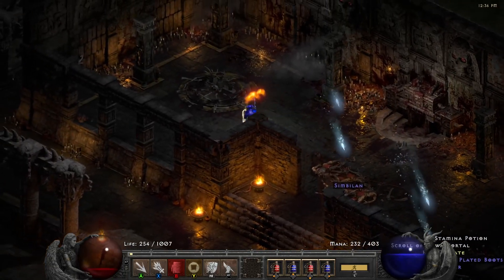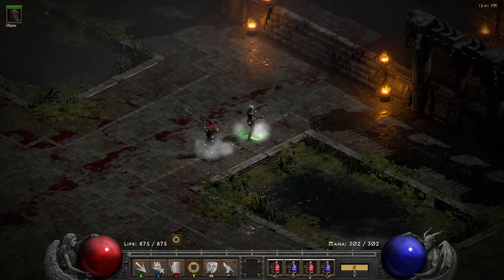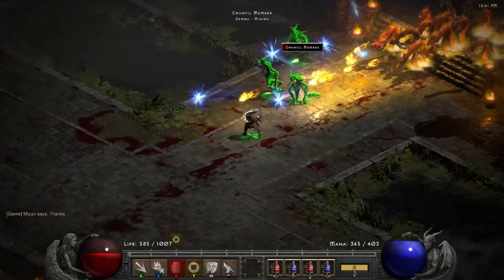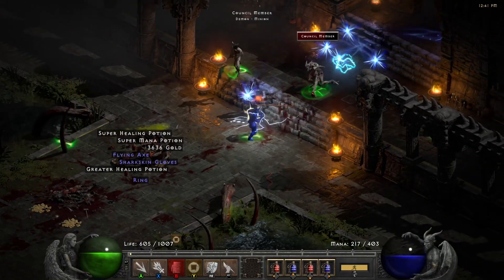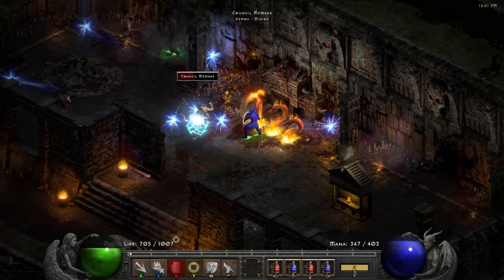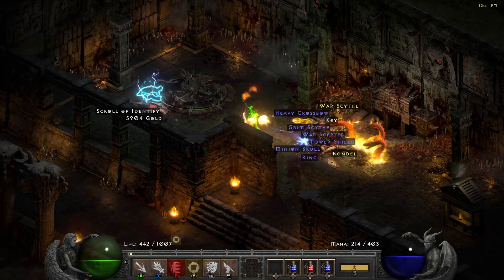I think I made a small mistake by teleporting right into all of them. Let's do that again and approach the Council from a different angle. You can just start spamming. They have Conviction Aura, which is pretty unlucky because your Mercenary just dies straight away. But you can still clear it without the Mercenary. You need to be aware of whether the Council is running Conviction or not.